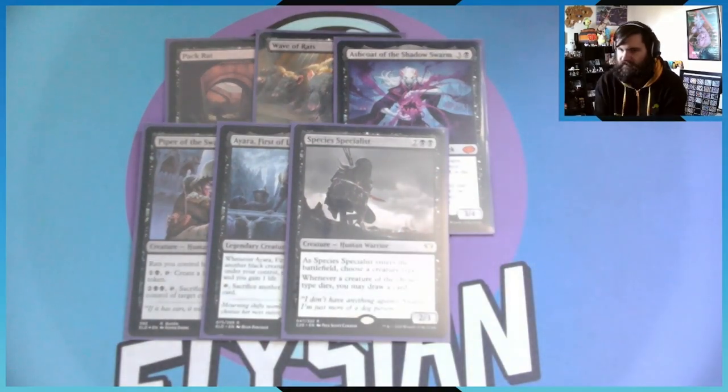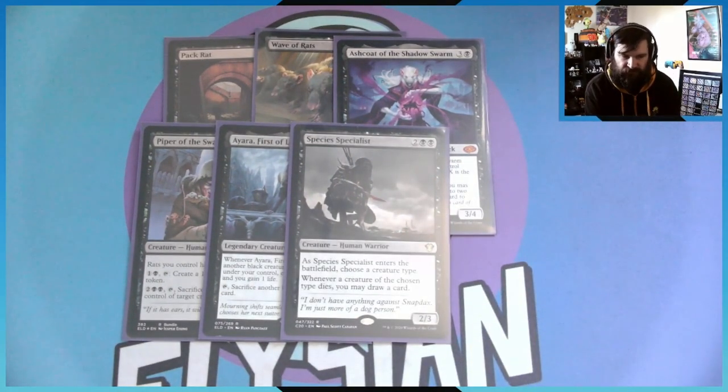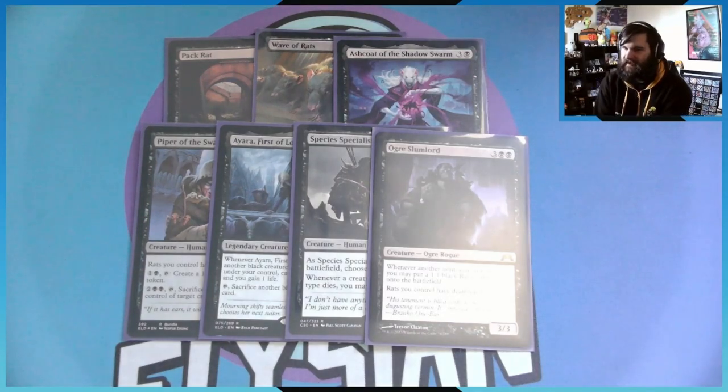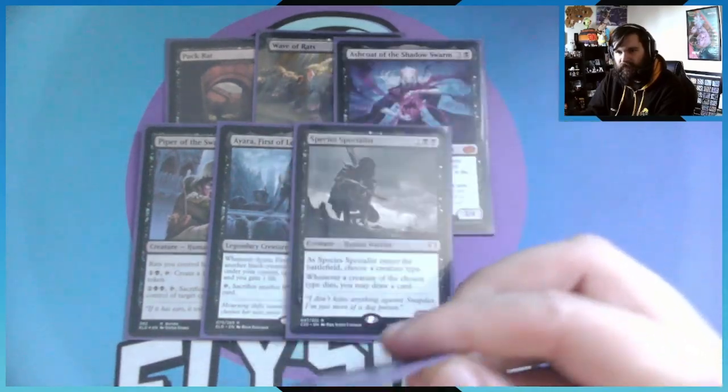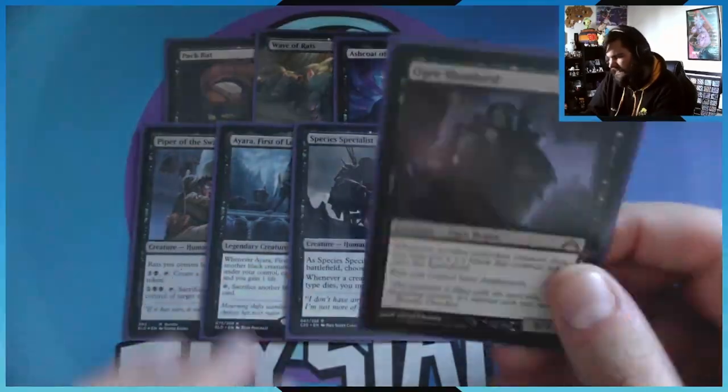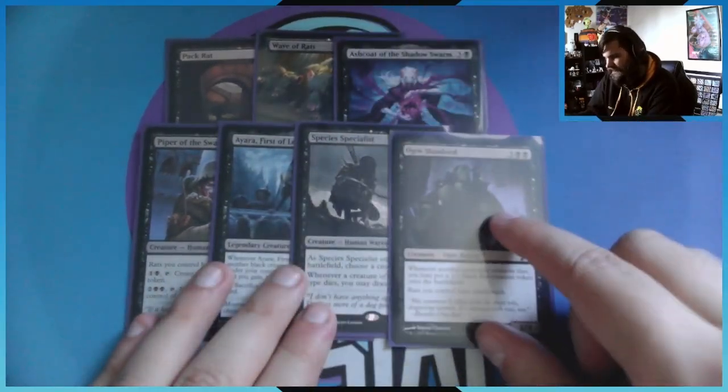Next we have Species Specialist — enter the battlefield, choose a creature type (rats, of course). Whenever a creature of the chosen type dies, you draw a card, so whenever I sacrifice a rat for Malonar I get to draw a card. And then for the last creature, we have Ogre Slumlord: whenever a non-token creature dies anywhere on the board, create a 1/1 black rat. Whenever a non-token rat dies, you also create a 1/1 black rat, and rats have deathtouch.